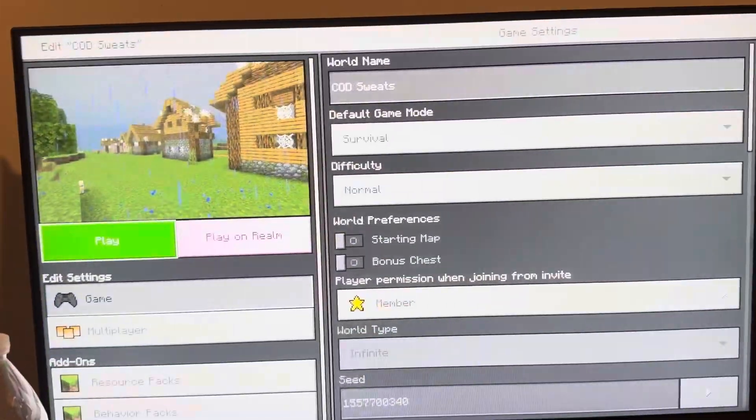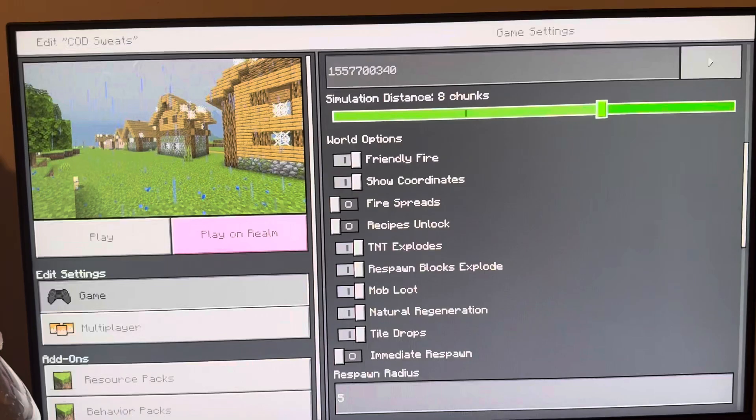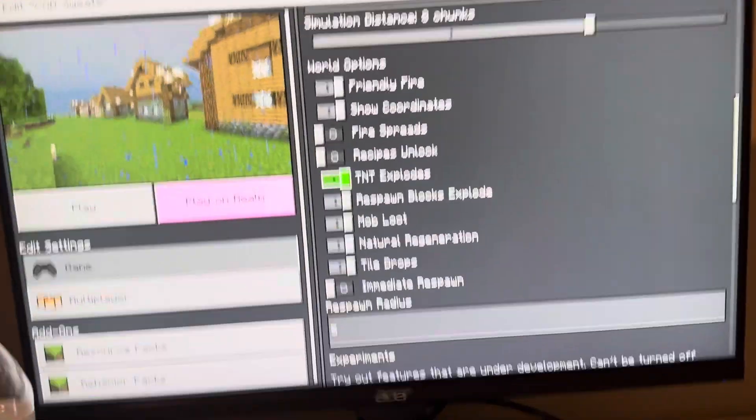Click the edit button of your world, go to game settings right here, scroll all the way down to see TNT Explodes, and you guys can change the setting right here.